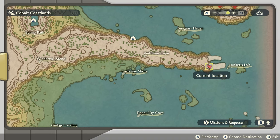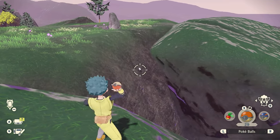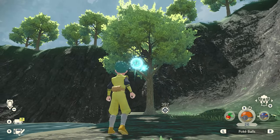Go right to the end of Veilstone Cape, up on the top of the cliff, and it's just hiding in amongst the rocks there. Head outside the cave entrance at Spring Path and if you look to the left you'll see a tree — it's hiding in there.